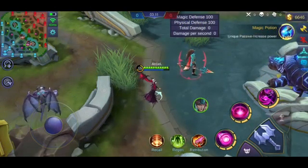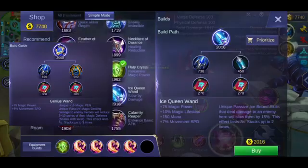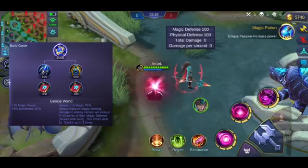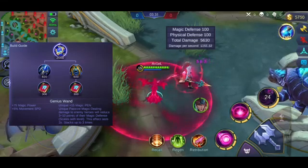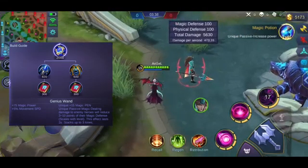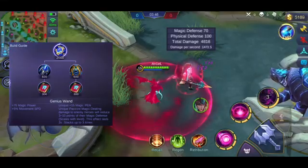Punta naman tayo sa magic pen. Ang unang item natin ito yung tinatawag na Genius Wand — ito yung item na may +15 magic pen. Ang kinaganda naman sa item na to, kung continuous yung damage mo o yung skill mo, madadagdagan yung magic pen mo — plus 3 to 10 points depende sa level mo, aabot ng plus 30 yung additional magic pen. Kaya makikita mo sa ultimate ni Alice, mas tumataas yung damage kasi mas nadadagdagan yung magic pen.